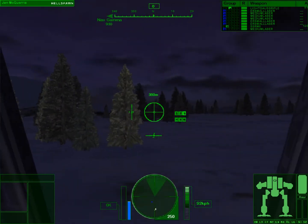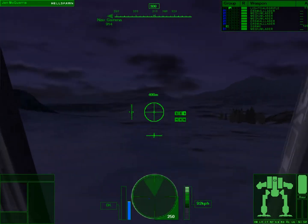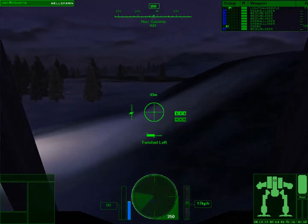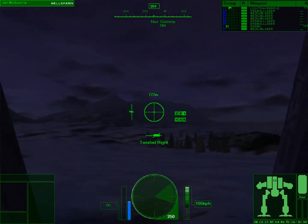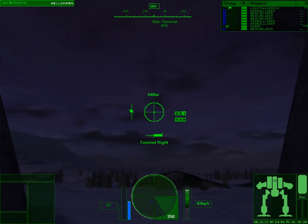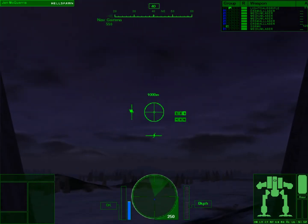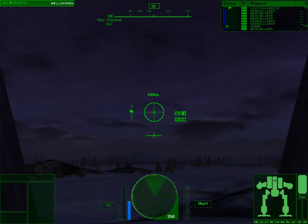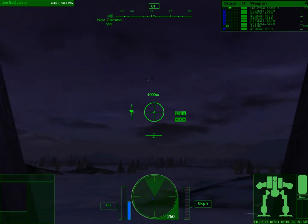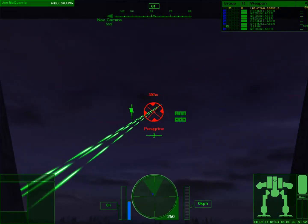Nav point beta reached. Two scout choppers inbound. With passive sensors, they may need a direct visual to notice you. And of course, they're flying straight towards us. Looks like those scout choppers have made us. Let's light them up.